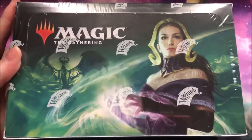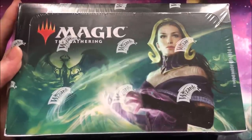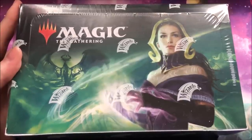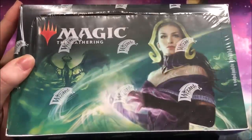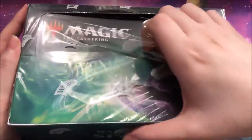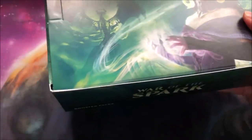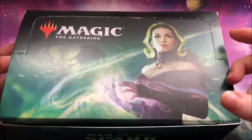We're just going to jump straight into it. I'm hoping to pull a Liliana. I have not got my Bolas yet. There's a lot that I'm eager to open in this set. I have opened a lot of packs on Arena, as you guys know, so I'm definitely excited to see what I can actually pull out of paper magic, because my luck in paper magic has not been hot the last couple of sets.